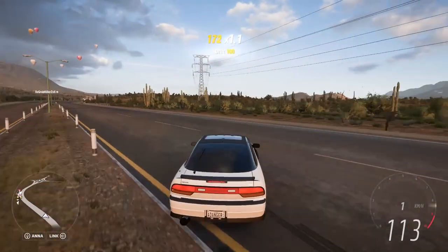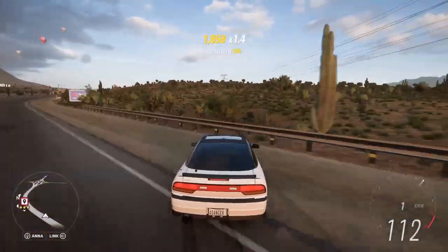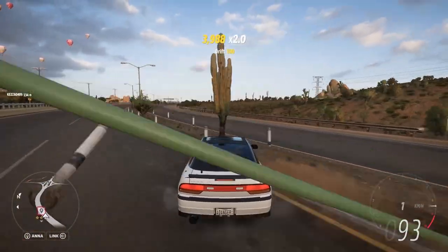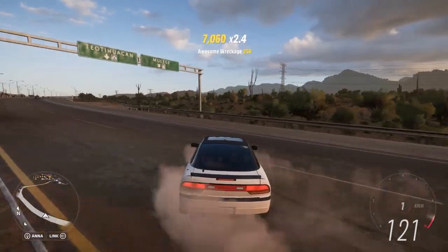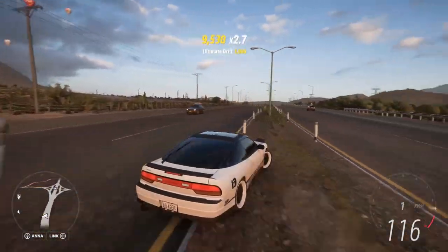Hey folks, today we're going to be taking a look at some ways to farm skill points in Forza Horizon 5. I've chosen the 1993 240SX Nissan as it has a lot of good perks for wreckage and drift skills. And as you'll see in the other clip, I am using the Dodge Charger with the Forza Edition Boost for drift skills.